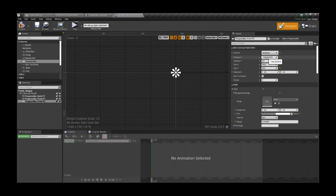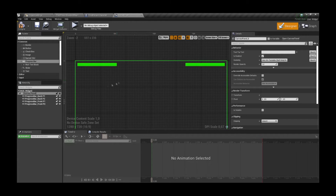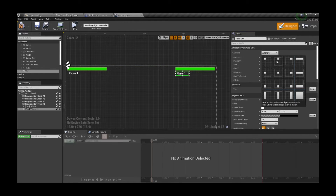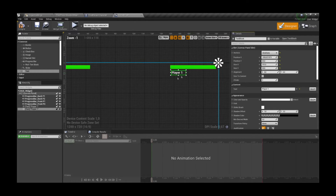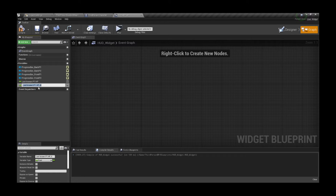Now we want to duplicate this setup for the second player. I'm also going to place some text indicating which player's bar it is, but that can be skipped. What shouldn't be skipped are the two float variables I'm going to create to remember the last known HP for the red bar of each player.